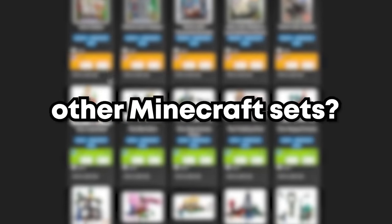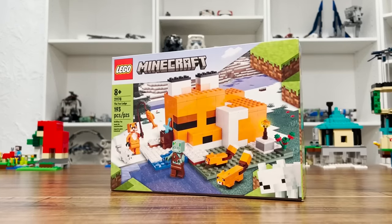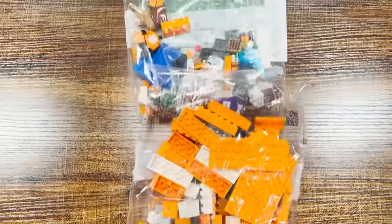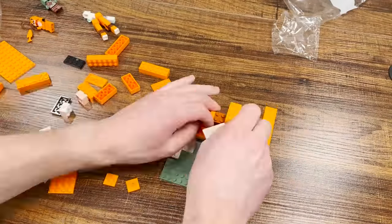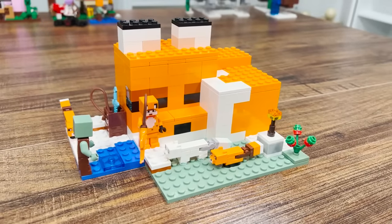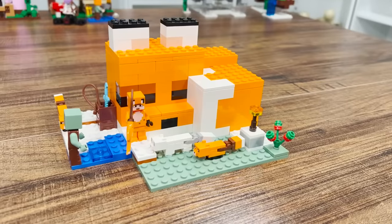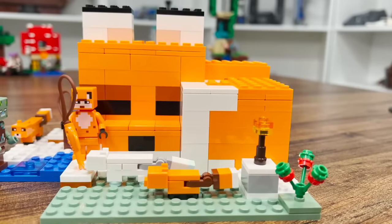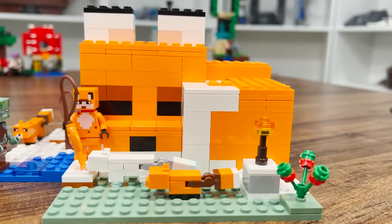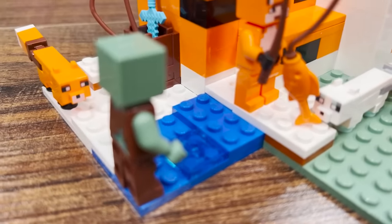But what about the other Minecraft sets? Maybe this one was just the bad apple of the bunch? Well then let's take a look at the fox sludge set. It seems relatively straightforward, and there really aren't any intricate details that are impossible to replicate in Minecraft. It features a home in the shape of a buildable fox. The home hugs a small water source and is nestled in a cozy snowy taiga biome.